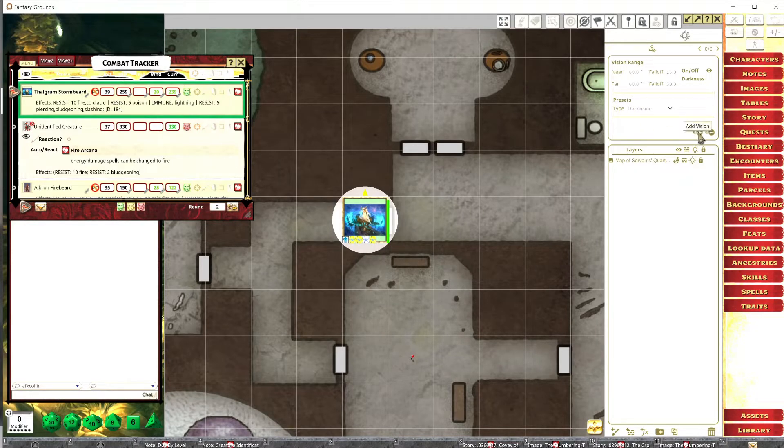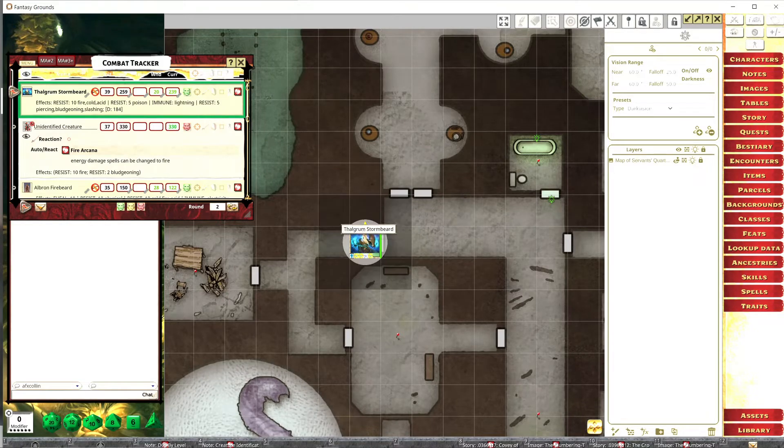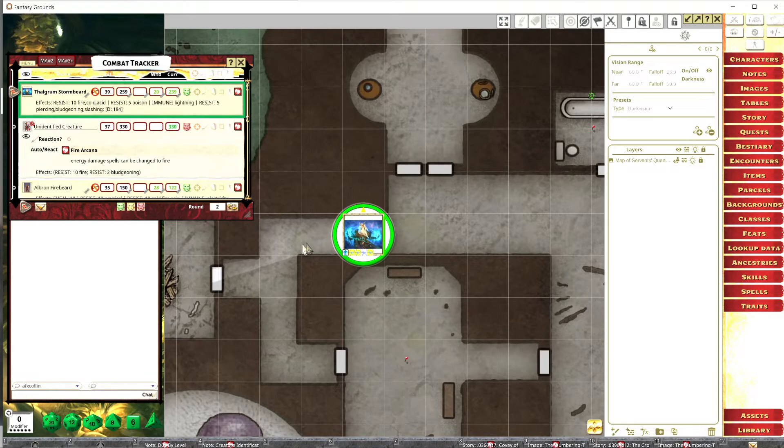Make sure Thalgrim is selected — if he's not selected it will not work. Once you select him and see the ring around him, hit the 'add vision' button. Now you'll see that he can actually see up to 60 feet near and far. You can change all these settings — how far you want his far range to be or how near you want his near range. The near range is everything clear; far range will be a little darker. You can also toggle the vision on and off, but we want it on all the time, so just add the vision.